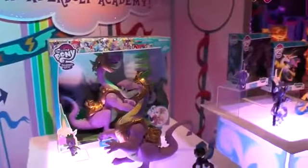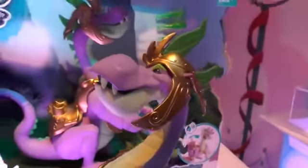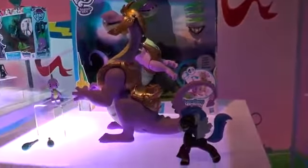We're gonna move on to our 12-inch Spike the Dragon figure, and he is larger than life. You can hear him coming because he makes epic footstep sounds as he walks towards you. When you lean him forward, his eyes light up green as well as his mouth, and you can hear him roar.